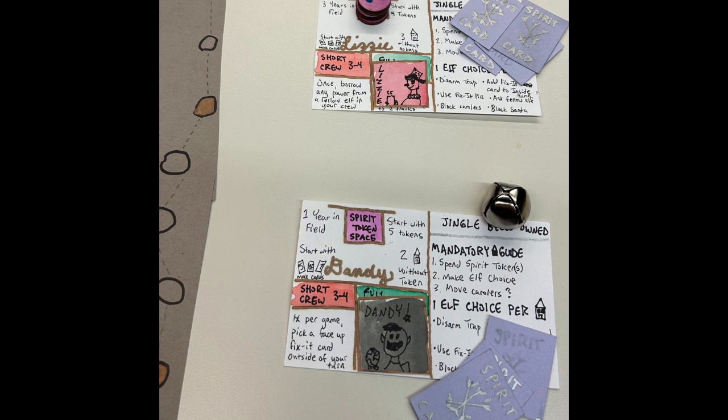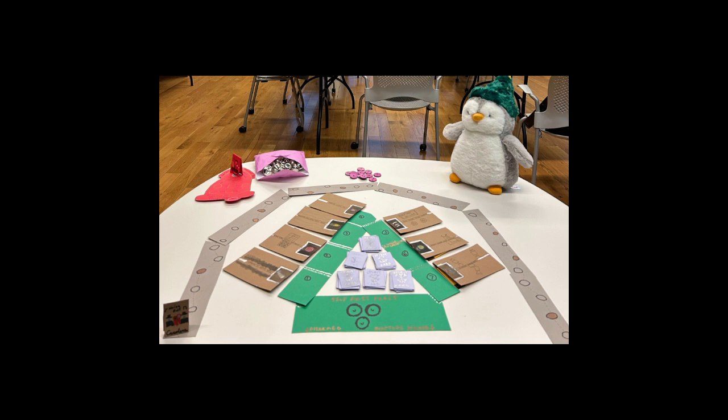The final step of setup is where you marry the neighborhood part of the board with your individual elf powers. Each elf has a certain number of spirit tokens that they begin with based on elf seniority, and a certain number of spirit fix-it cards they take from the middle of the triangle. Notice how the cards have been arranged in a triangle pattern all their own for you to pick your personal starting number from.